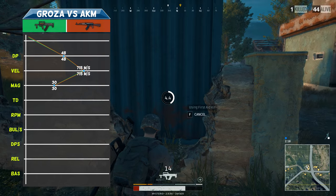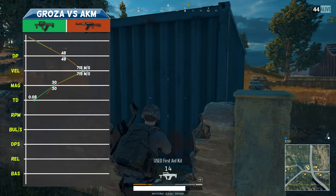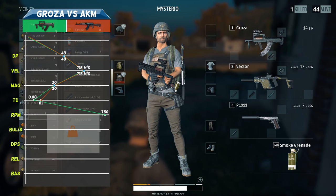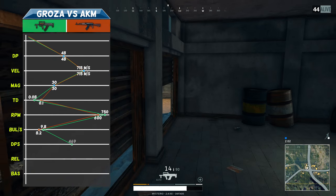The main difference lies in the time between shots. The Groza is a clear winner with only 0.08 seconds between shots compared to 0.1 seconds for the AKM. This means the Groza can fire 750 rounds per minute while the AKM can only fire 600 rounds per minute. It can do that in single fire or fully automatic.